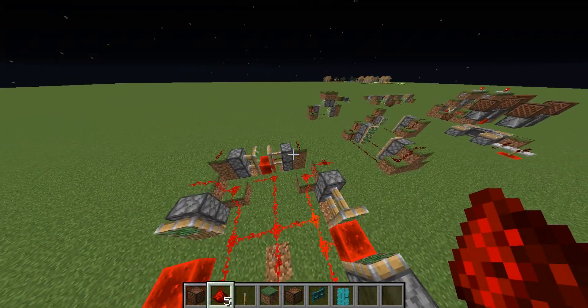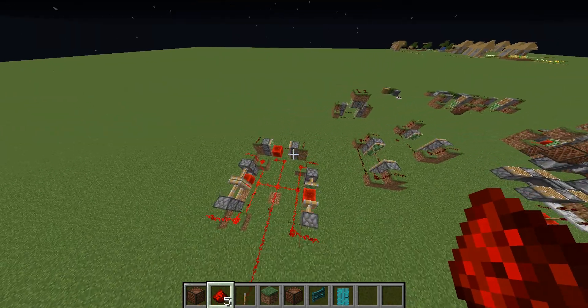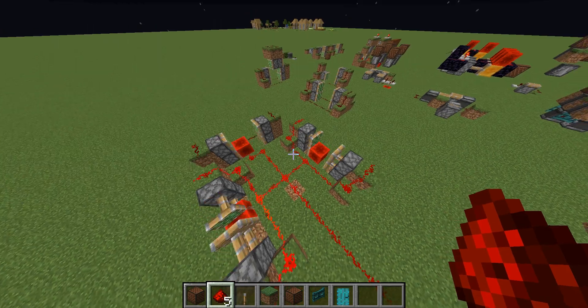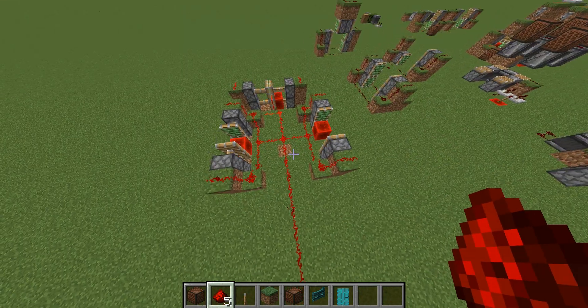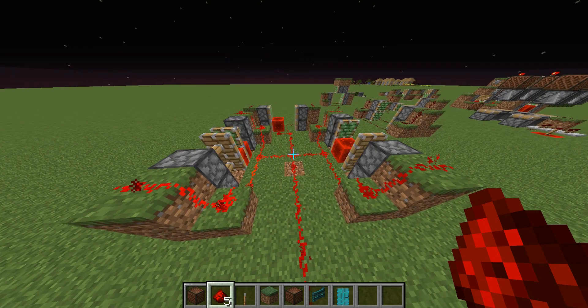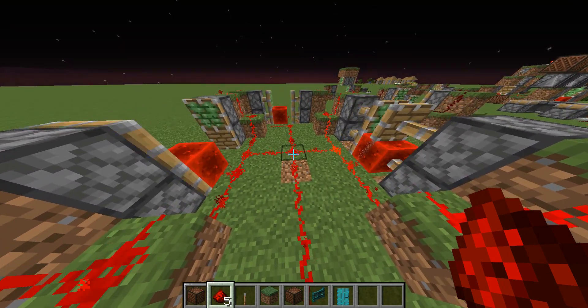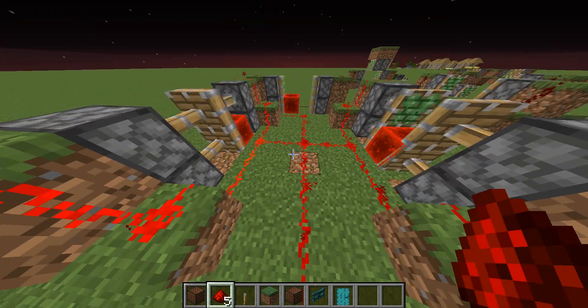These two clocks practically break the game — that clock looks like the redstone's being held, and this one is faster than the game. It's actually faster than it should be. There are only 20 game ticks per second — those are the fundamental ticks, that is how fast things are in the game. But not anymore.